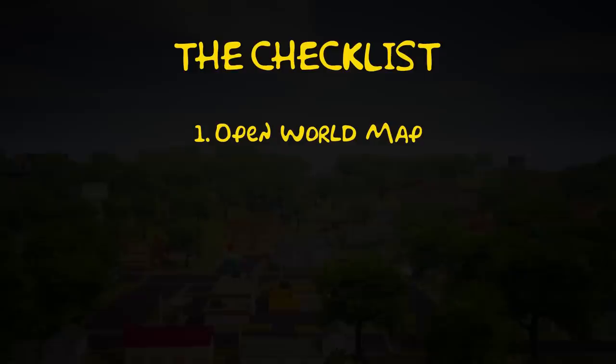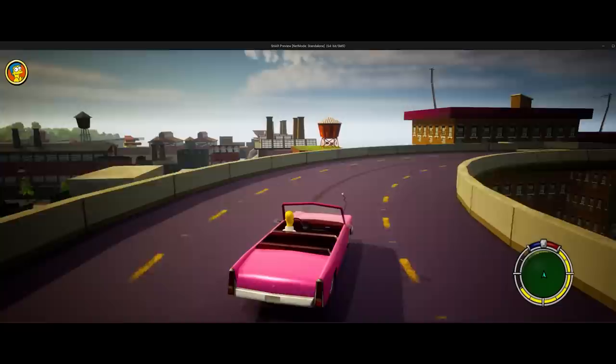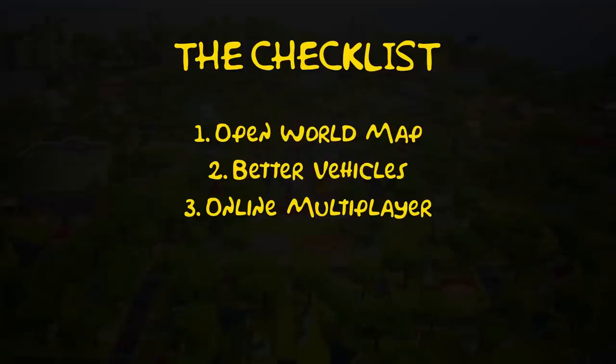I've got a checklist for stuff I want to add this time around. Number one: open world. Open world is really essential — I need to figure out a way to get all of the maps loaded into the game at one time. Back in 2003, consoles weren't powerful enough so the maps had to be split into segments, but with Unreal Engine 5 we have the technology to make it one big open level. Number two: better vehicles. Vehicles are always really complicated because there's lots of physics involved, and throwing AI into the mix makes it even harder.